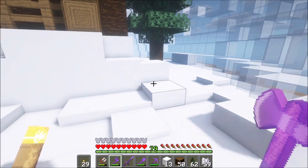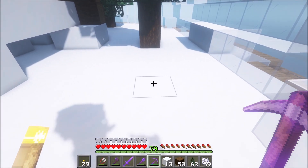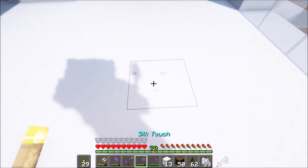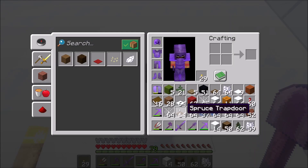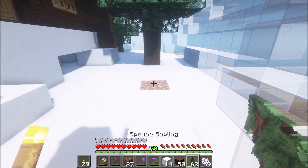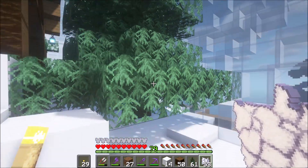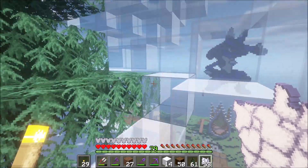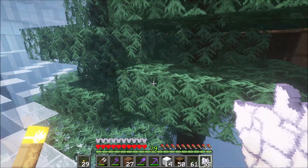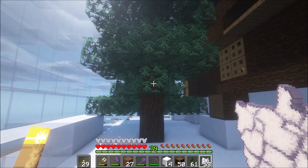I kind of want another one. I could probably get away with another one right here. We'll try this. Ow! Right in your face. Now we got double spruce — they are very, very close together though. Screw it, that's fine. I'm not too worried about it. Let's see what it looks like.